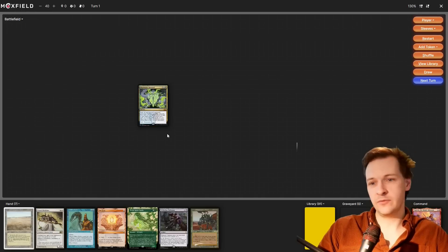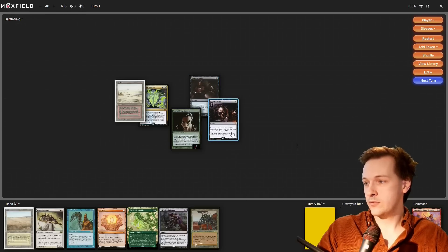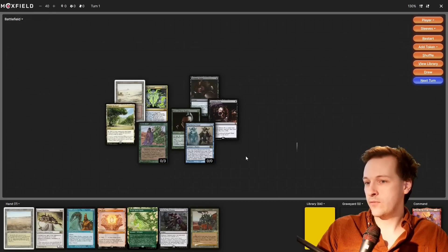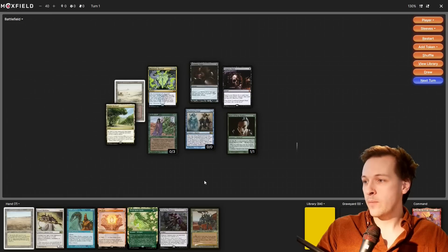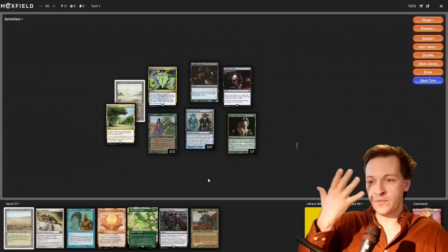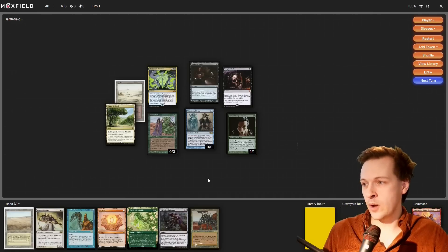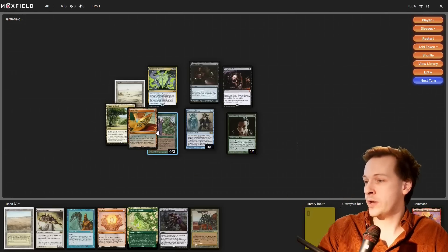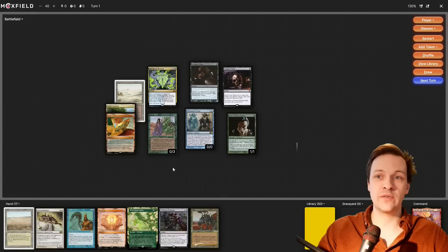We exile cards: down to ten, still ten, down to eight, down to nine, down to eight — land — down to seven, down to five. We've actually hit quite well, we were kind of lucky. We could keep digging — we're at five — but there's a Force of Will in this deck. Do we want to risk it? We throw one more out: Lotus Petal, great. There's a good chance we can continue since the CMC ratio is rather low.